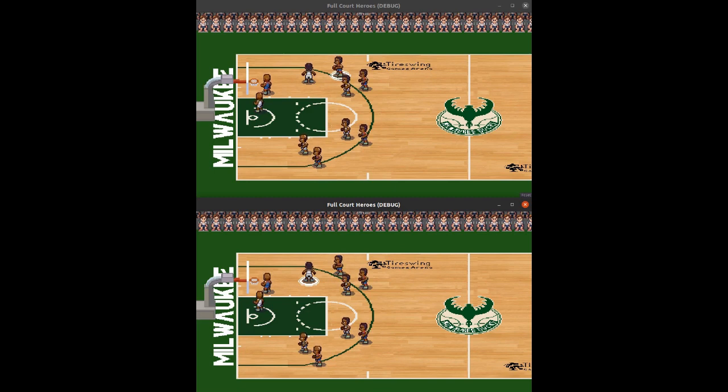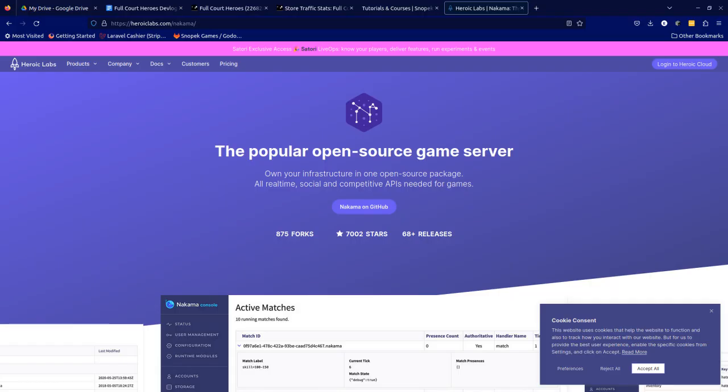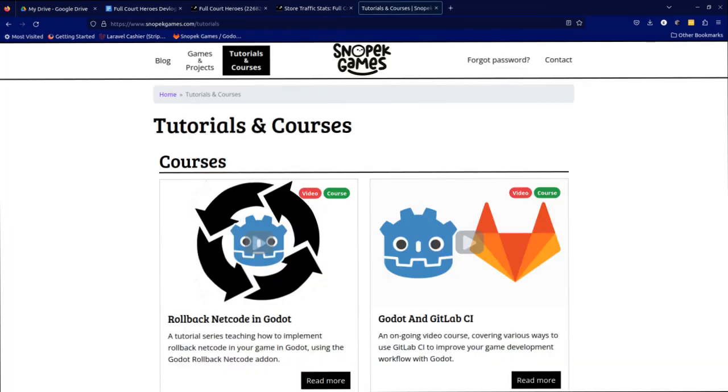I decided I liked the features of the Nakama game server. While the Steam API can do most of what I'll use in Nakama, Nakama integrates well with Steam and will allow me greater flexibility — mainly that if I ever release Full Court Heroes on a platform that isn't Steam, like consoles or mobile, I will not have to completely rewrite my netcode. I found some really great tutorials and libraries for both Nakama and rollback netcode from Dave at Snowpeck Games, which allowed me to pretty quickly get some netcode up and running.